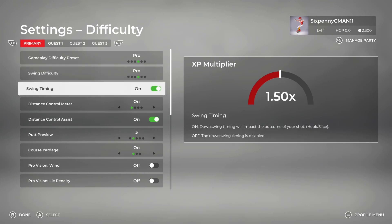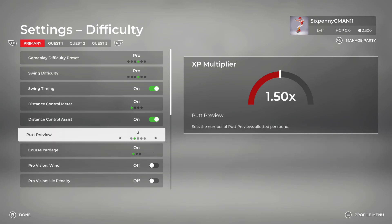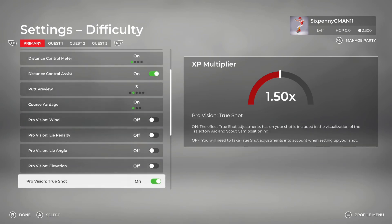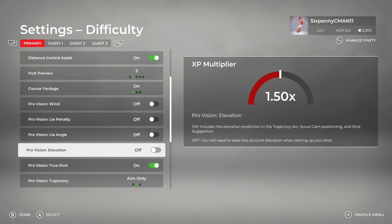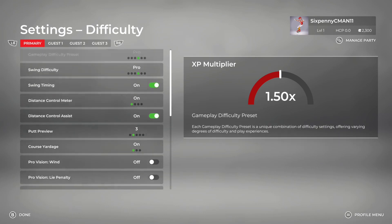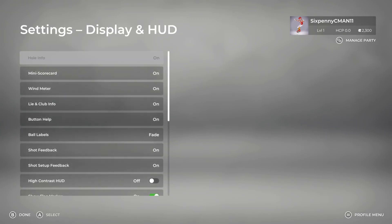You can change the distance control and you can have putt preview. On Pro, there are three default previews, so that means in matchmaking you will have three. You can have it help you with wind, lie, lie angle, and elevation — which is very helpful for new players as they're learning the game. There are a lot of different difficulty options here. I really like that. I think it's going to help new players, and it's also going to be exciting for veteran players. You can also change the HUD.